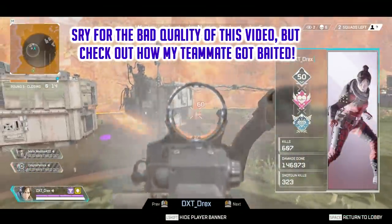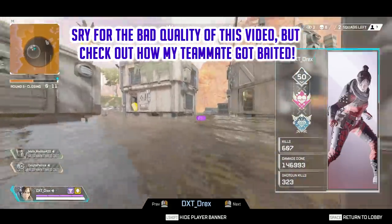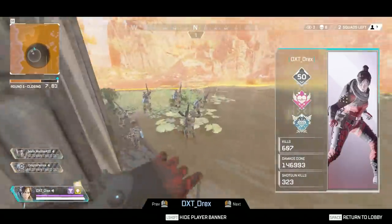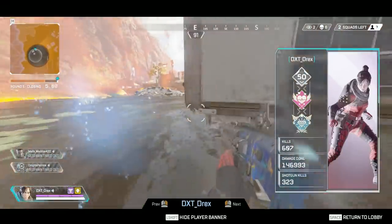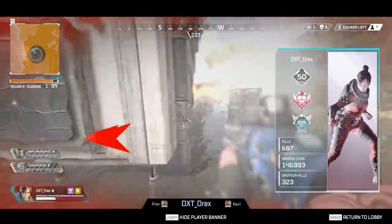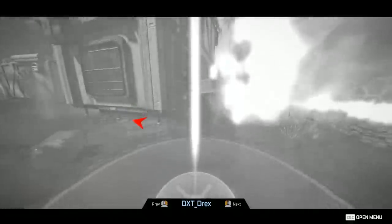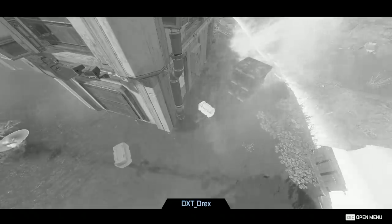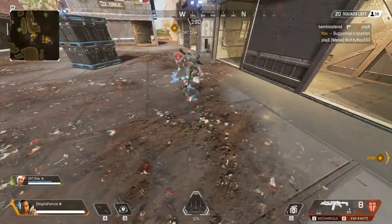Now let's talk about team composition. Gibraltar is what I call a tank support class. He can easily cover his team from fire with his dome shield or with his ultimate since the team doesn't get damaged by it. He can also use it aggressively to land on enemy teams, or even a combination of both to give him a chance of reviving his teammates. So technically he can always bring something to the table, but there are legends that will make his skills even more profitable.